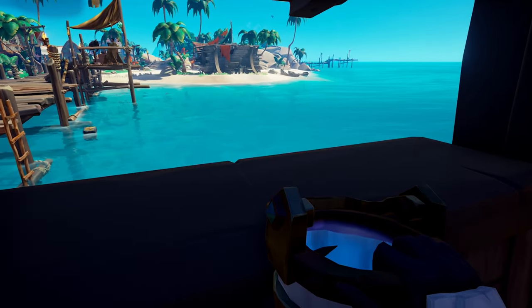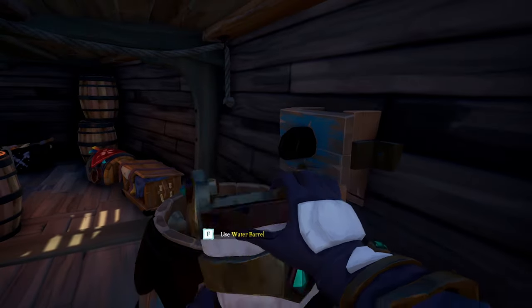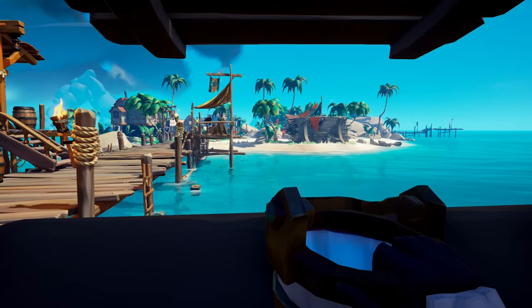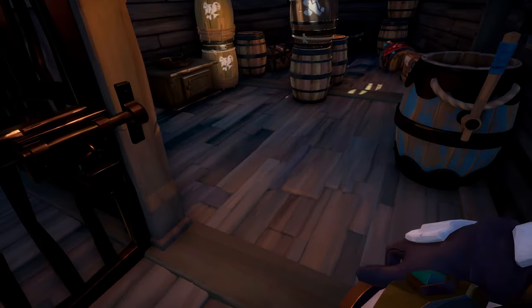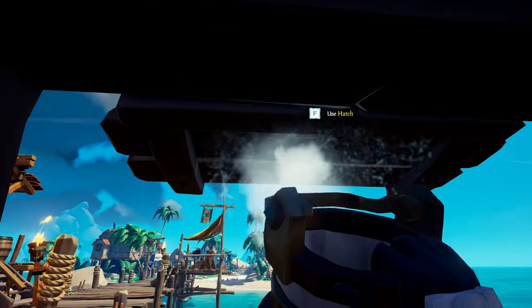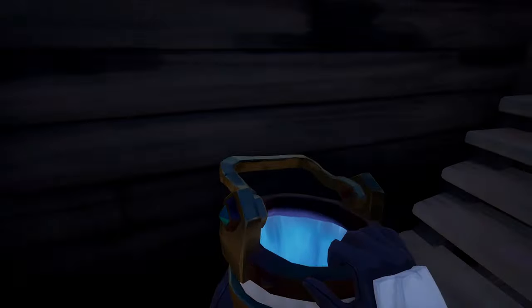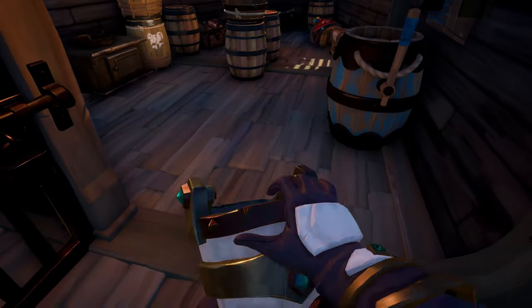To throw water from a sloop window without an issue, you must first align the handle of the bucket with the window ledge. Doing so will allow you to throw water perfectly without any splashback on your ship. Aiming higher will cause splashback, resulting in the water from your bucket returning to the ship, so finding the optimal spot to throw is very important. As of this video's recording there is currently a visual bug in the game that always shows splashback with the window.